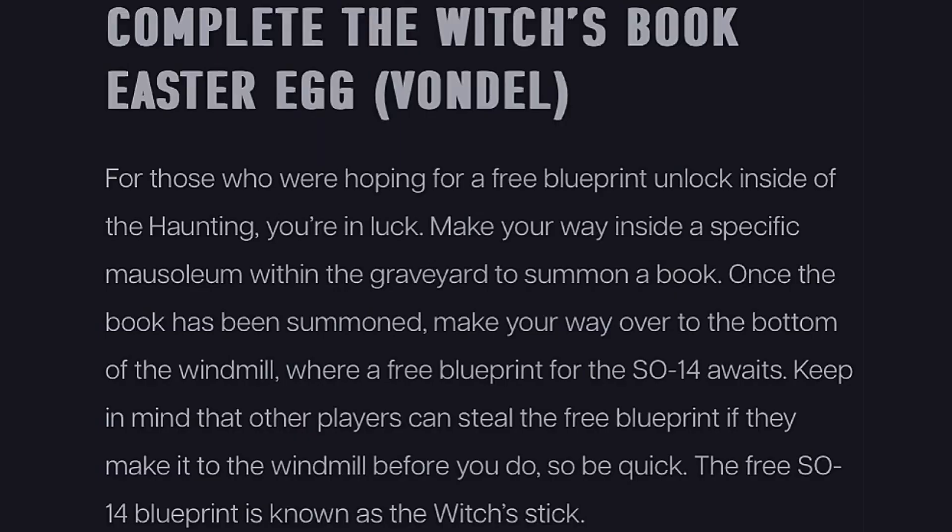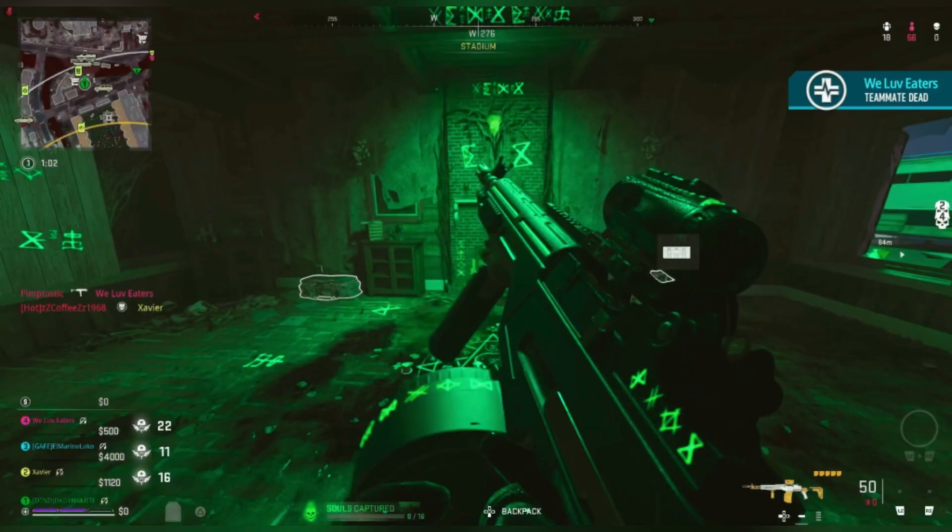Complete the Witches Book Easter Egg: For those hoping for a free blueprint, make your way inside a specific mausoleum within the graveyard to summon a book. Once the book has been summoned, head to the bottom of a windmill where a free blueprint for the SO-14 awaits. Keep in mind other players can steal this blueprint if they reach the windmill first, so be quick. The free SO-14 blueprint is known as the 'Witches Stick.'